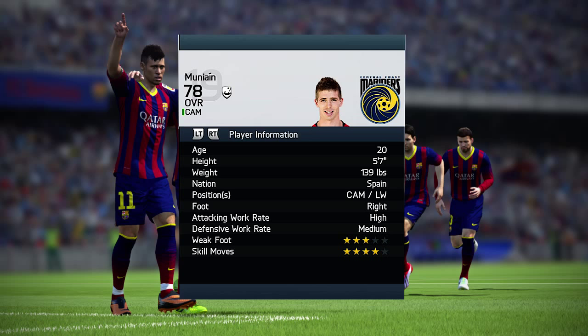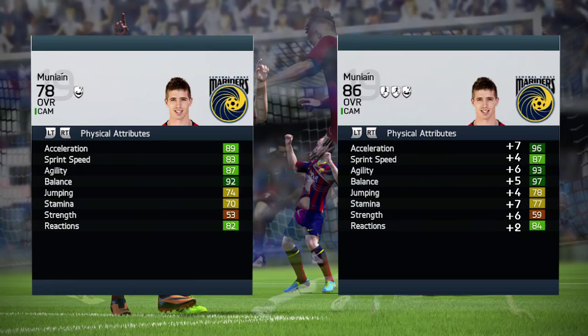This guy is playing for Athletic Bilbao. He's 20 years old, 5 foot 7 tall, center attacking midfielder or left winger, right footed, high attacking work rate, medium defensive work rate, 3 star weak foot and 4 star skills. So let's take a little look at his physical attributes.